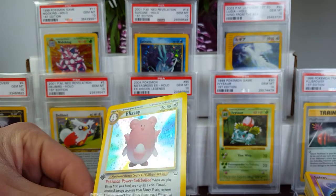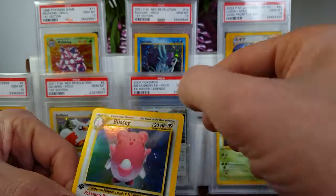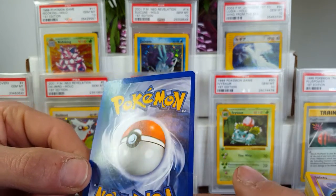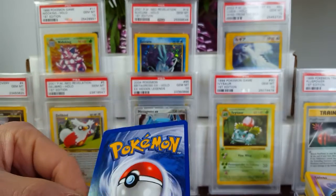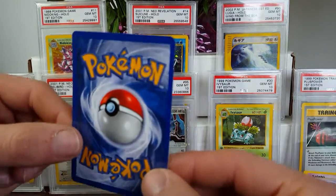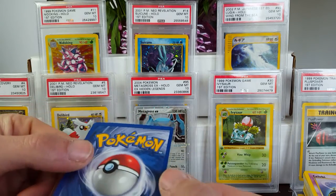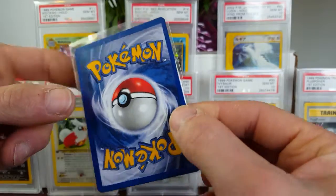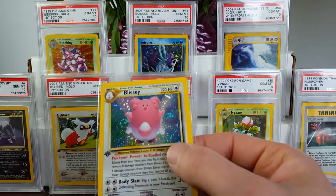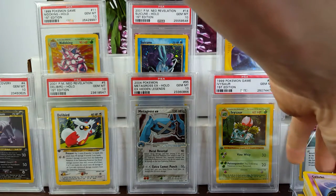Ampharos is lower, but this Blissey... actually, unfortunately, it kind of looks like it's got damage. It does have a crease — oh my goodness. This card was a 10 candidate until just a second ago. You can see that crease line there at the top left. So there is some damage on it. Maybe I can get that out of the card sometimes, sometimes I can't. But this card actually looks 10 worthy otherwise, which really sucks that it has any sort of damage on it — especially of this rare caliber.